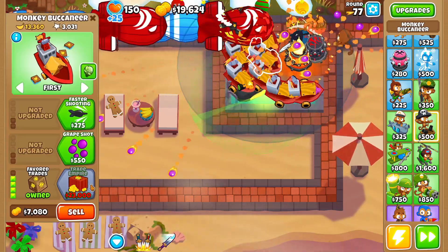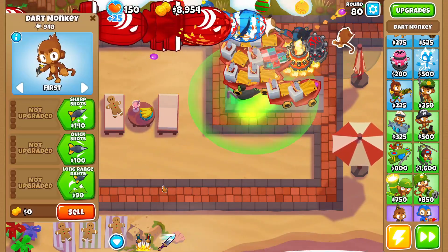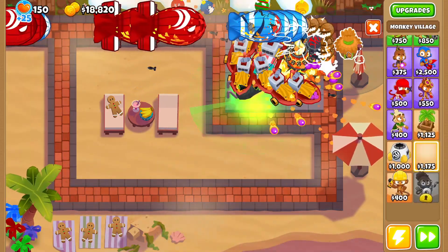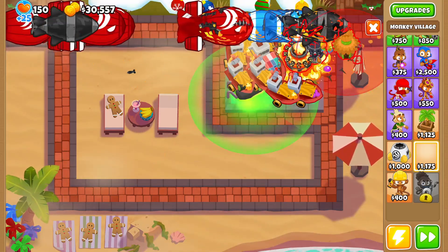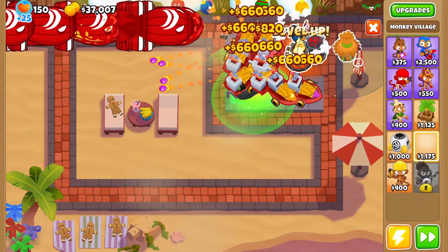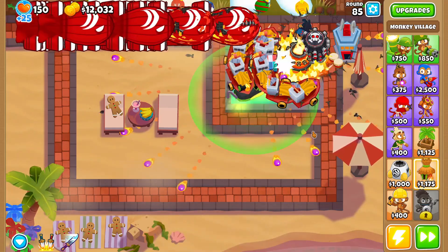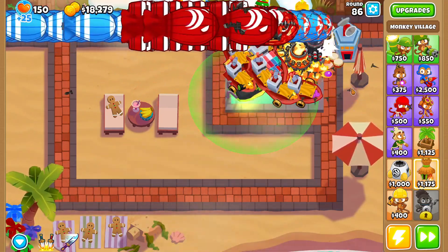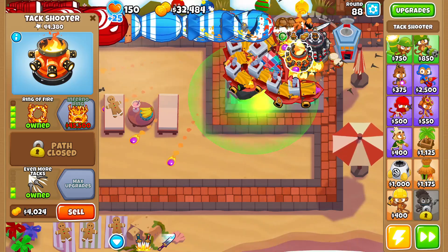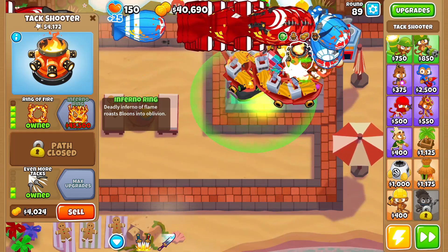I want to grab a Trade Empire for a little more money — there it is. Now let's get rid of this Dart Monkey and grab a Monkey Village instead since we need more popping power. Let's grab the Tack Zone and also a MIB so our Tack Zone can deal with DDT bloons. Round 86, we have 14 rounds left until Round 100. I also want a Ring of Fire — it's going to be super expensive but definitely worth it.